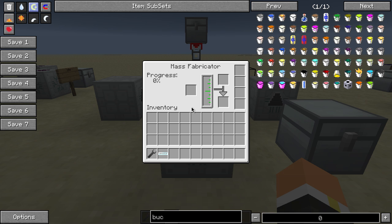The basic user interface for this machine: over here you have your progress percentage, which is how much the progress bar is until it produces more UU matter. In here is your internal storage, right here is where you can fill stuff up out of the UU matter tank, and over here is for your upgrades.